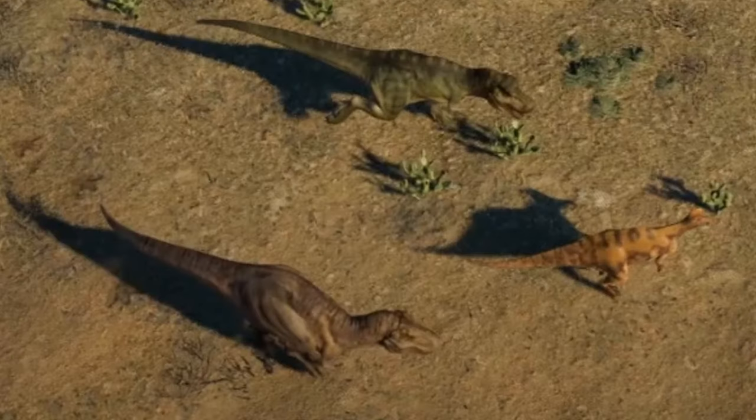Something else teased in the update notes is pack chase behavior, where select carnivorous dinosaurs will chase a prey item together with another of their own species. It could work similarly to a mod over on the Nexus. Like these two T-Rexes chasing this Corythosaurus — both T-Rexes would give chase and then one would finish the hunt. That would be fun to see.